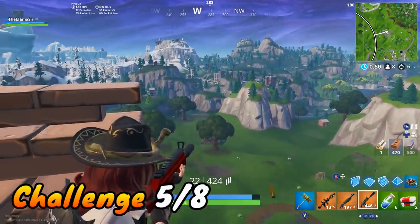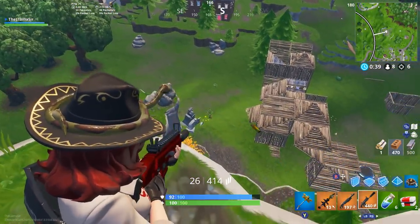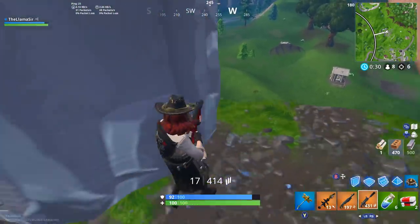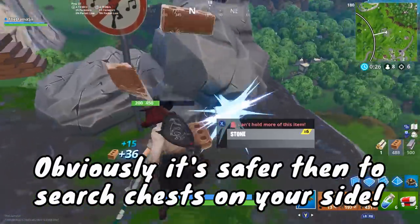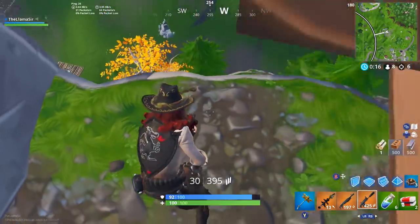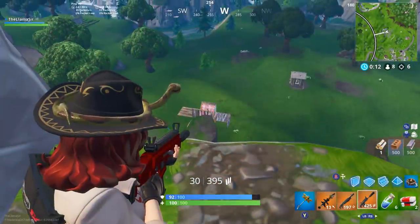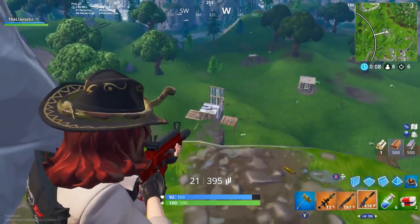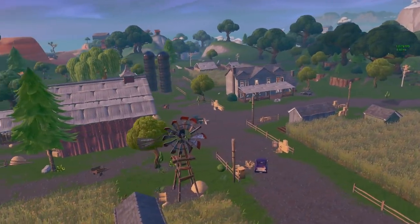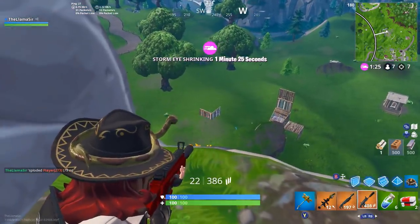Now let's talk about searching chests at Fatal Fields or Sunny Steps. I recommend doing a big team LTM like Disco Domination or Team Rumble, because with two buses your team's side will generally be safer to loot. I also think these big team LTMs may spawn more chests. I personally recommend Sunny Steps over Fatal Fields — it's a newer location so fewer people know the chest spots. If you know them ahead of time, you can get a head start. Fatal Fields has been around a long time and is very out in the open.